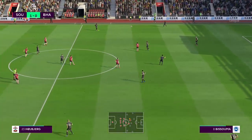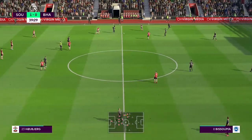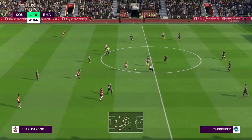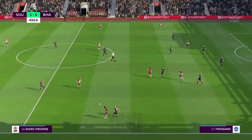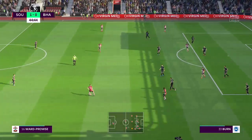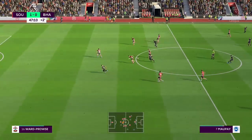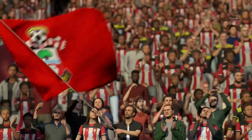Number nine Danny Ings. Stevens, Bissouma, Davy Propper — and very deftly cut out. Ward-Prowse, Walker-Peters, the ball with James Ward-Prowse. Kyle Walker-Peters has it, the cross is on — will they be able to play it in behind the defence? The referee has added on two minutes of stoppage time. Mopé — well they can't quite take advantage in the end and the managers will now deliver their half-time team talks. We're at the end of 45 minutes in this game.